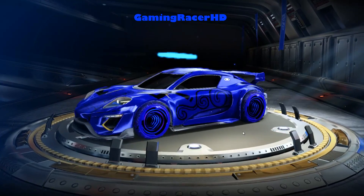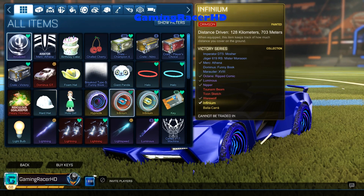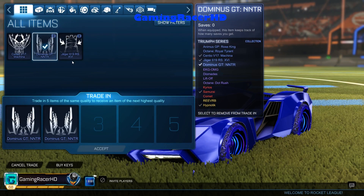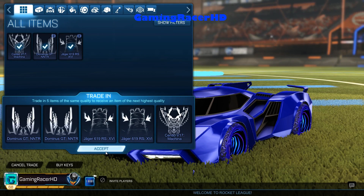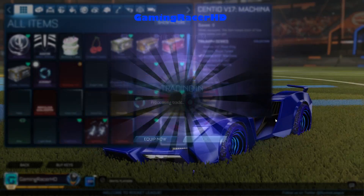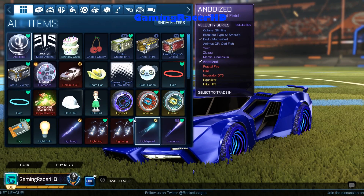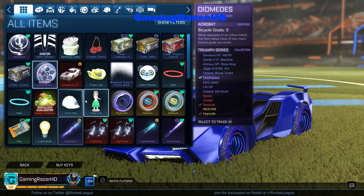Oh, are you gonna get those nice wheels? I'm gonna get those — what — Titanium White Diomedes. They're literally called Diomedes. Okay, three, two, one... I didn't get Diomedes — NS Certified Acrobat. Oh my god. That's just so mean man, come on.